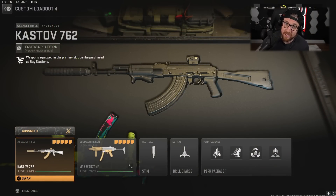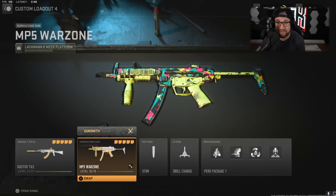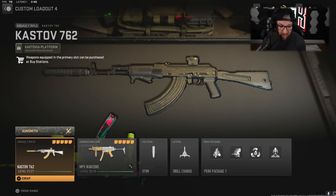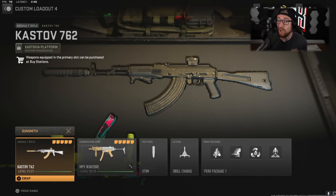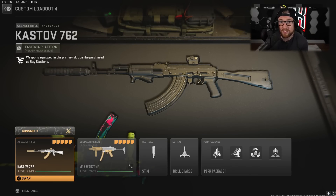This is my favorite class setup. It is a little bit more difficult to use, but it is really good. This is my favorite SMG — we have the MP5, or the Lockman, alongside the Kastov 762. The Kastov 762 has a lot of recoil but hits really, really hard. So what we're going to do is tune the weapon to improve the recoil, and all of a sudden this thing that hits really hard becomes very usable. If you're better at Warzone, this is a weapon you're going to want to give a shot.